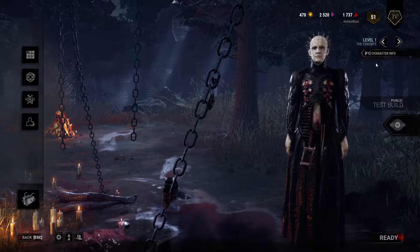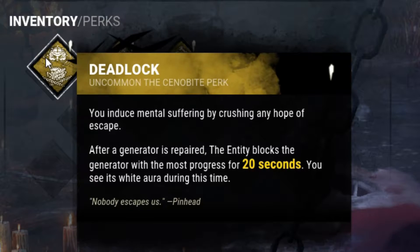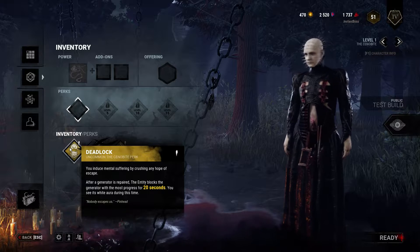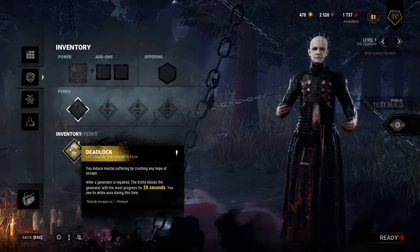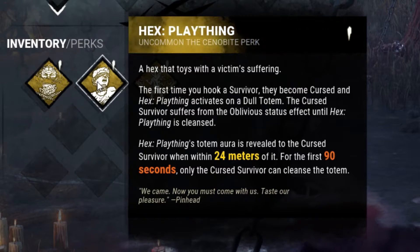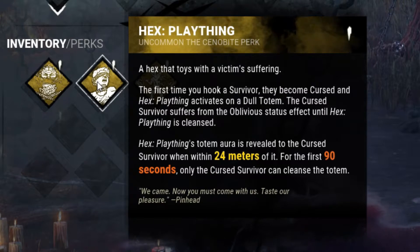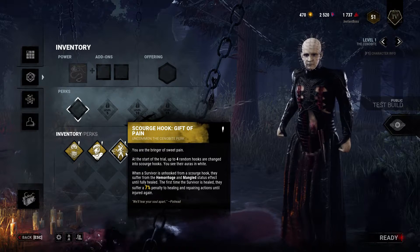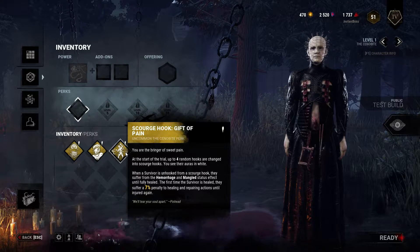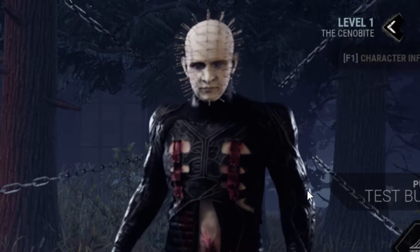He just freaks me out - imagine getting chased by this. His belly button freaks me out, not his face full of needles. Anyway, these are his perks. Deadlock blocks a generator with the most progress once another generator is done - so if your friend's doing one at like 90%, he blocks it, which sounds like a really good perk. Next perk is a Hex that makes the survivor suffer the oblivious status effect until they cleanse the totem that only they can see. The last perk is a new type called Scourge Hook - this changes four hooks in the match and makes players way slower on healing and repairing.